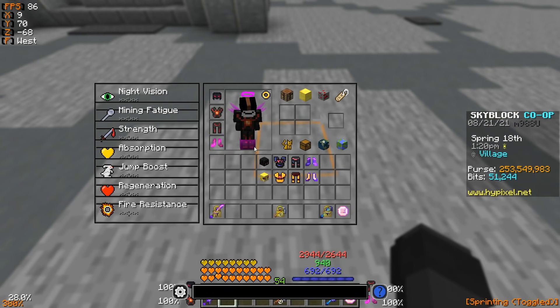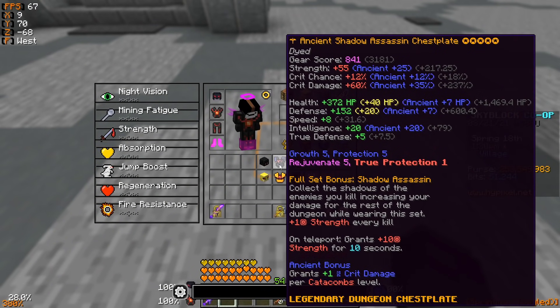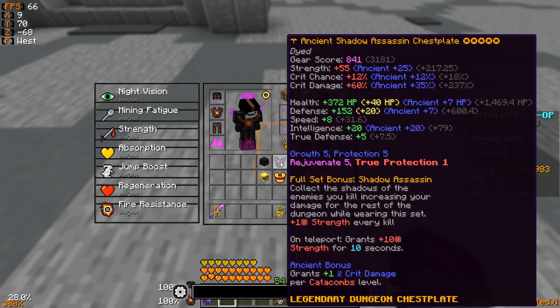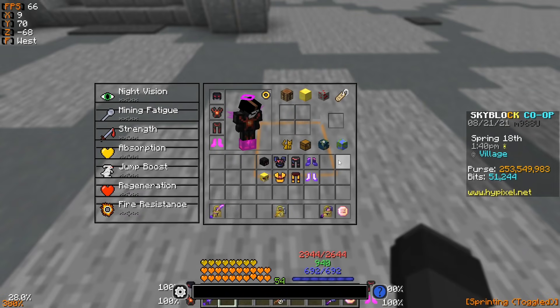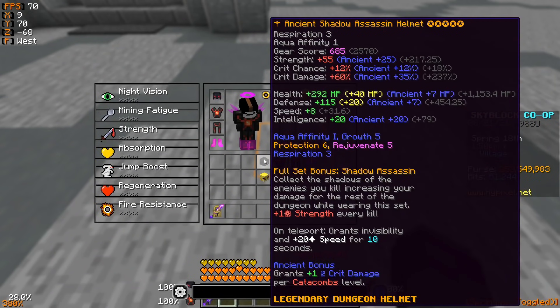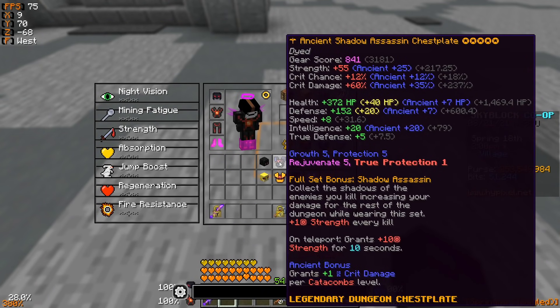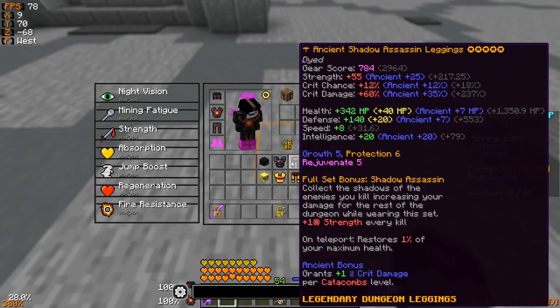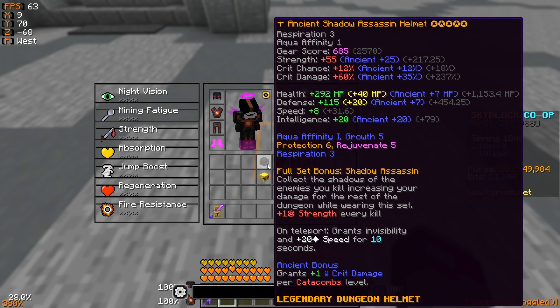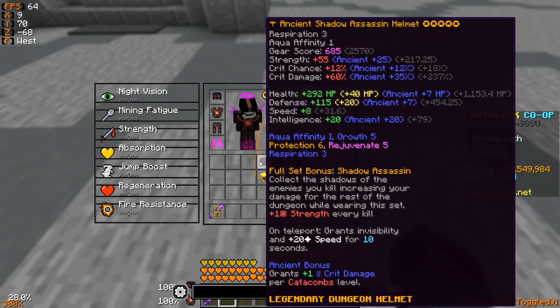As I briefly showed in the introduction, if you look at all the pieces of the Shadow Assassin set and compare them to the Superior set side by side — with something like the chestplate alone — Shadow Assassin gives way more HP, a lot more strength, crit chance, and crit damage. With both armor sets, I kept the enchants identical: Protection 6 on both helmets, Growth 6 on both boots, and Protection 6 on the pants. I hot potatoed and five-starred all of them, and I went with fragged Shadow Assassin since that's more common, comparing legendary armor versus legendary armor.